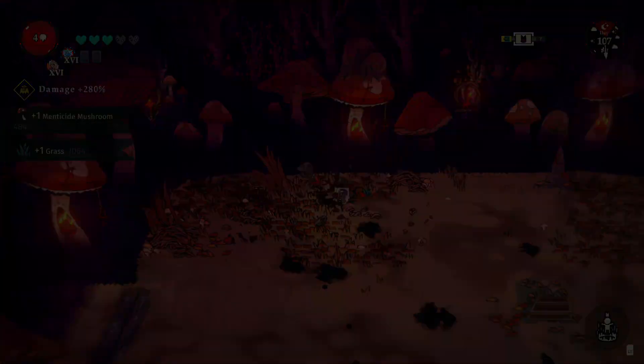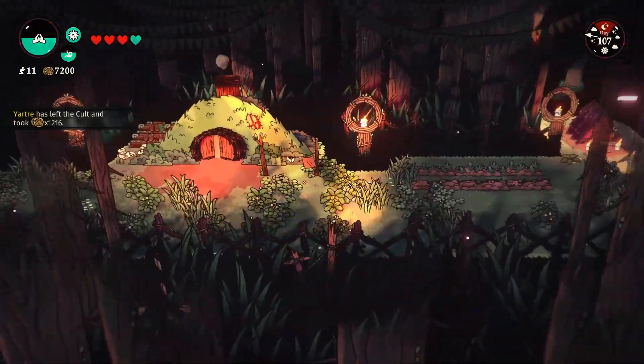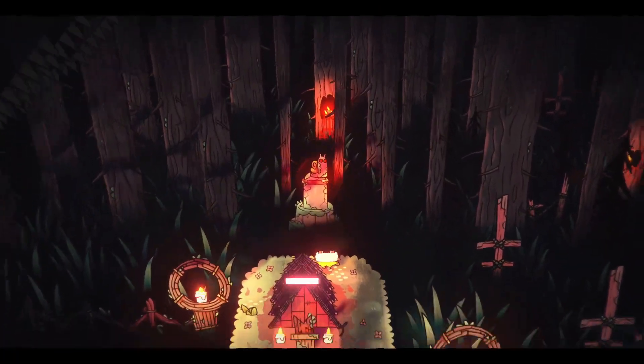Alright, so get the hell out of that dungeon and let's head over to Lonely Shack. Head over to the right from the entrance and check out the snaily boy chilling in the back. Let's get him. Nice. Get the hell out of there.